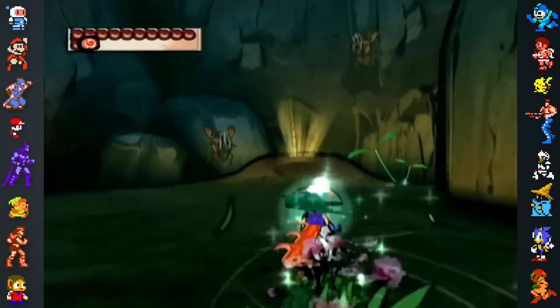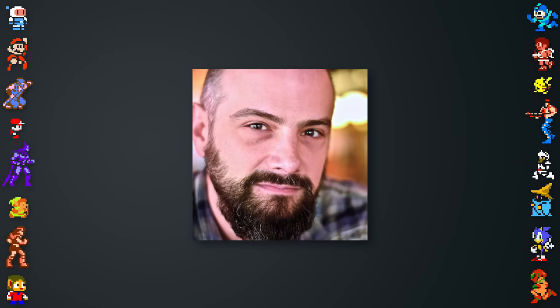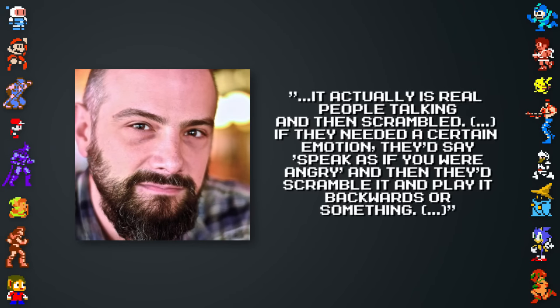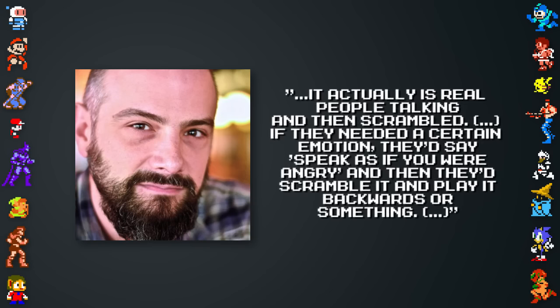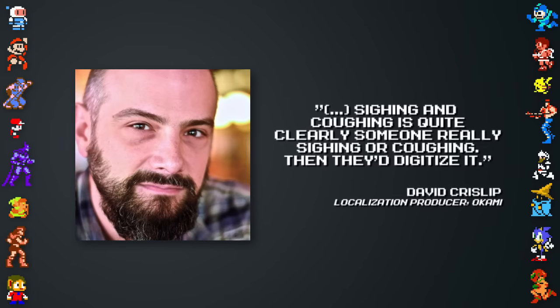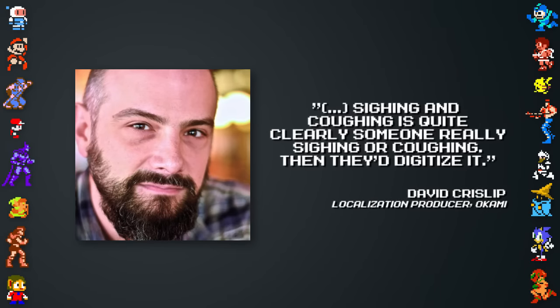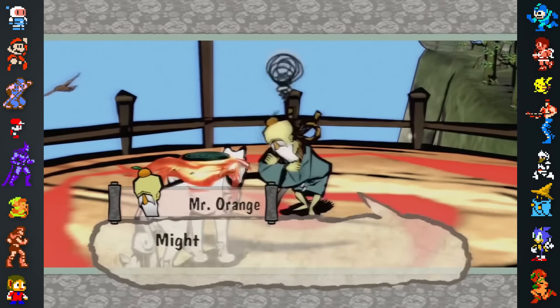The localization process was sped up due to the game's lack of proper voice acting. As Chrislip explained in an interview with 1UP, it actually is real people talking and then scrambled. If they needed a certain emotion, they'd say 'speak as if you were angry,' and then they'd scramble it and play it backwards or something. Sighing and coughing is quite clearly someone really sighing or coughing — then they just digitize it. Chrislip felt the mumbling aspect fit the fantasy setting of the game and left that as is.